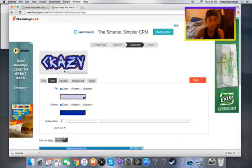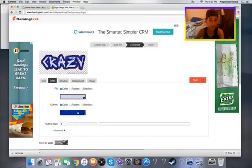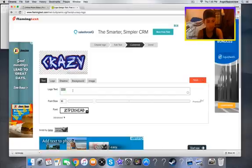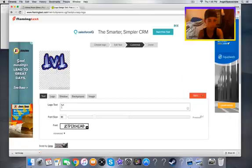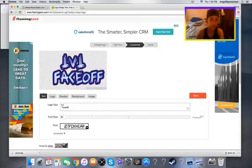I put the background color to white or a little bit gray, and the text color to blue. Then go back to the text field and type what you want — I'm doing '1v1 Face Off.' Then press Next.